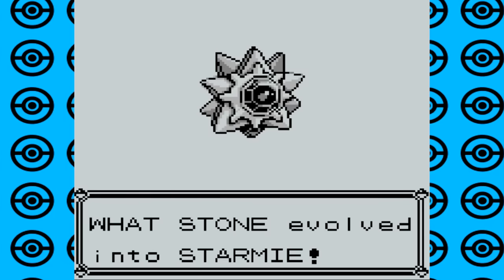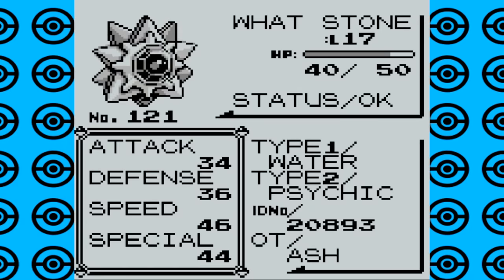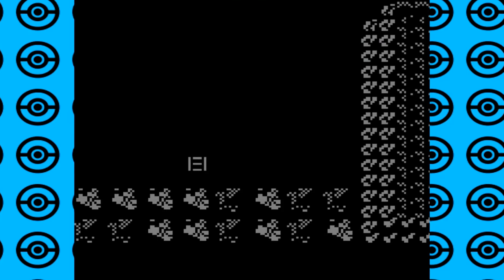This works with any of the stone evolution Pokemon — with Onix replacing the Water Stone, Exeggutor replacing the Moonstone, Growlithe replacing the Thunder Stone, Psyduck replacing the Leaf Stone, and strangely enough, replacing the Fire Stone is Missingno, the famous glitch Pokemon of Generation 1.